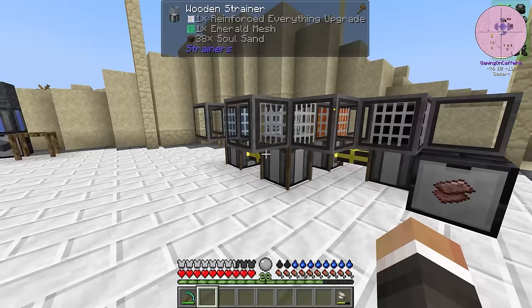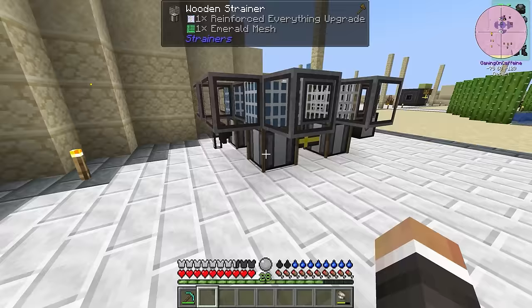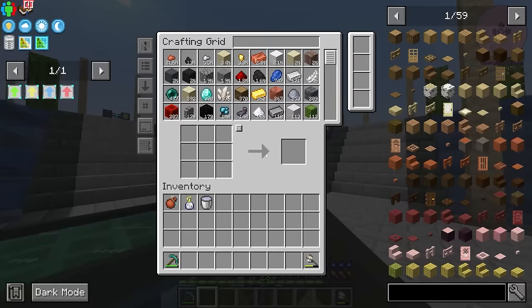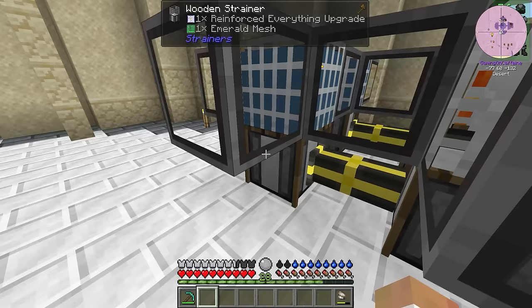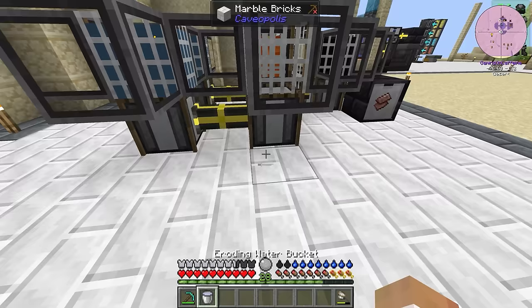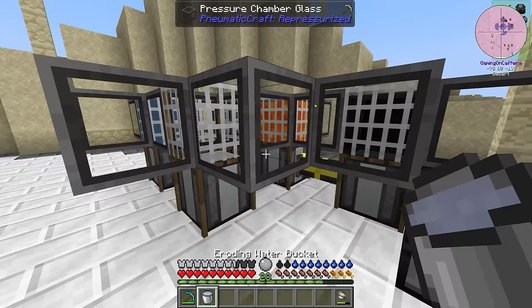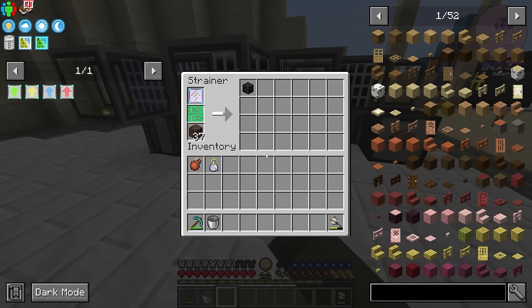Between streams, I've gone ahead and duplicated the system we had previously a little bit. We've got two more strainers here. The first one has the cyanide again above it. This one we can put sand into, and putting sand into this strainer gets us soul sand. Then that soul sand is pumped over into this strainer right here. And if we put eroding water into the top of this strainer, that is going to begin transforming that soul sand into wither skeleton skulls.